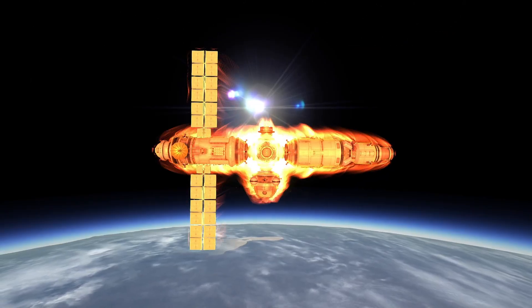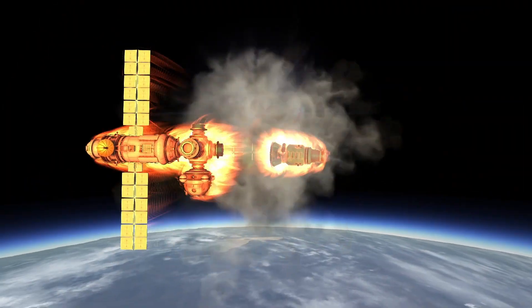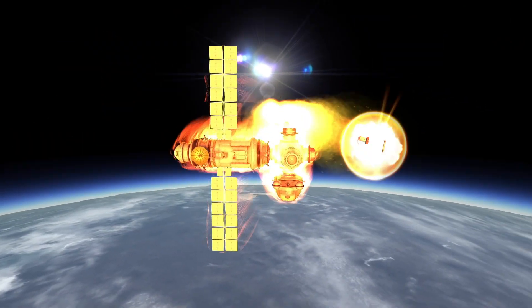The habitation module — or rather, the adapter — is the first part to go. And the habitation module completely detaches and breaks apart from the solar arrays.